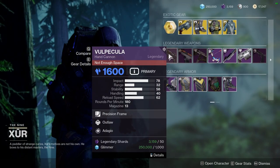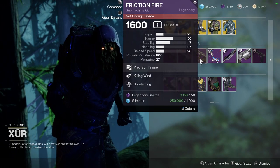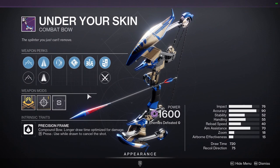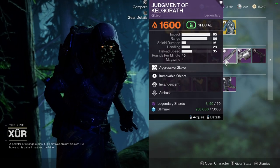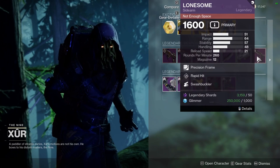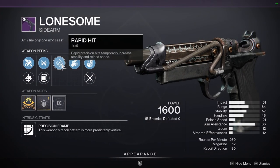Let's look at some of the weapons here. Peculiar with Outlaw and Adagio — if it wasn't Adagio I'd say it's fine. Grave Robber, Rapid Hit, Killing Wind, Unrelenting — nah. Friction Fire — nah. Under Your Skin — actually you should pick this one up because once we get the red border system you'll be able to get this one, hopefully it works retroactively. Judgment of Kelgorath — also get this one, you can get two red borders from these two.